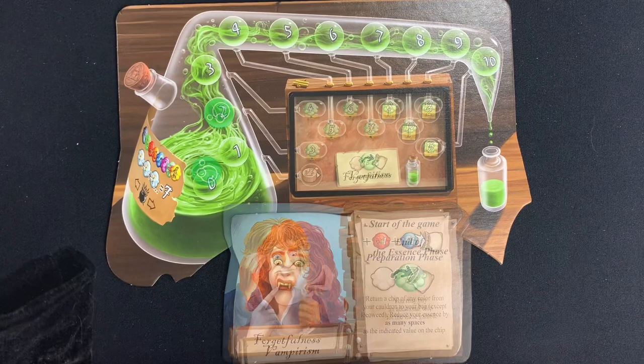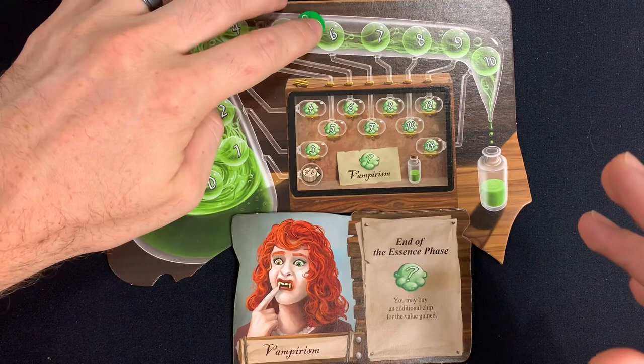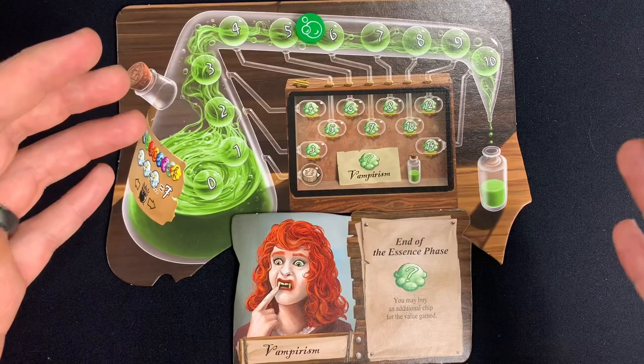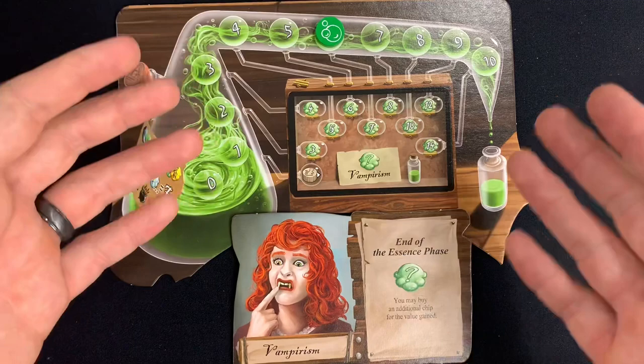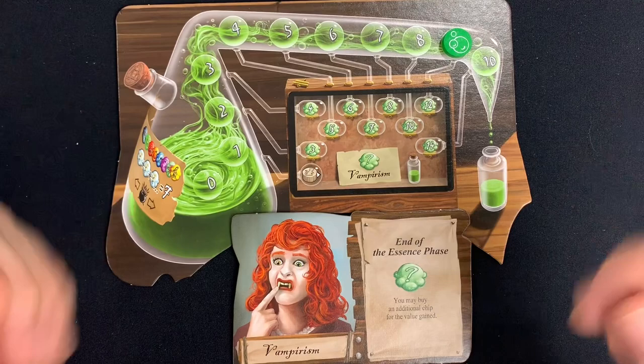For Vampirism: if you're on the one space you receive one additional rat tail at the start of the round. If you land on any other space, you may immediately buy an additional chip for the value you reached at the end of the essence phase. So if you reached six, you could buy a chip with a value of seven or less and put that chip in your bag right away. This allows you to purchase extra tokens during the game based on how far you advance your essence.